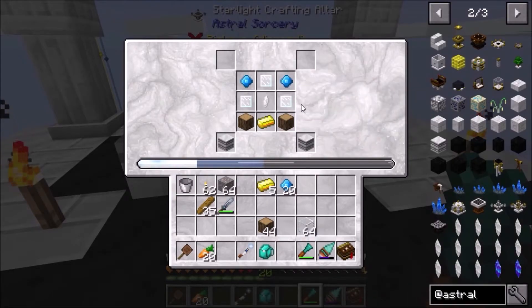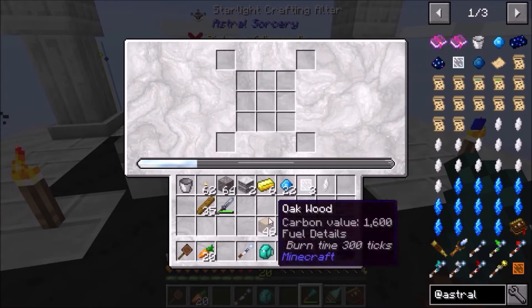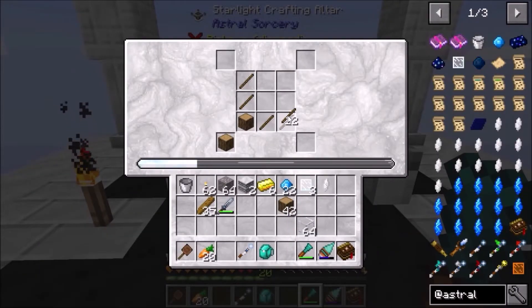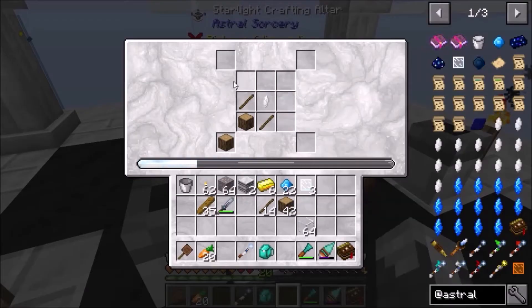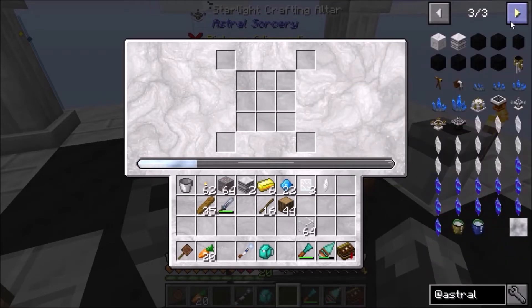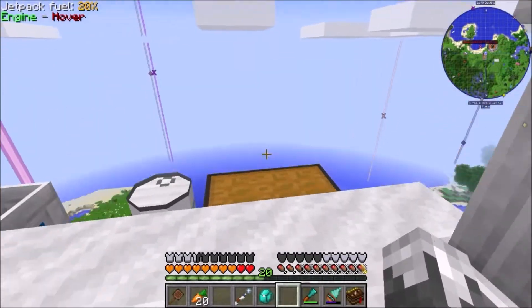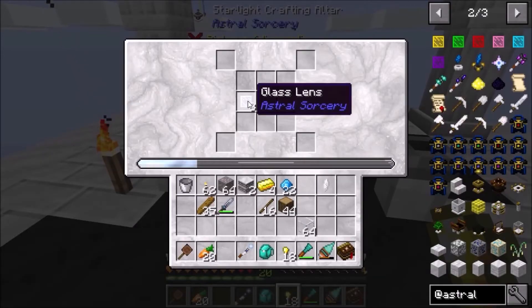There is another way we can try to do this — let's take all this out of here and make this linking tool. Let's try that and see if we've got enough starlight to be able to do that. We don't have enough starlight for that. Let's see if we have enough starlight right now to make these little spectral relays.